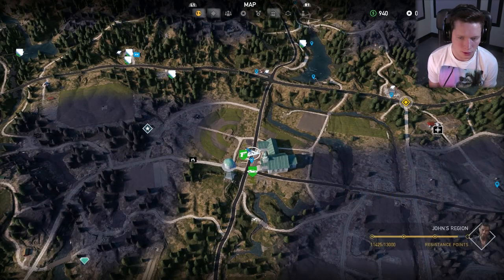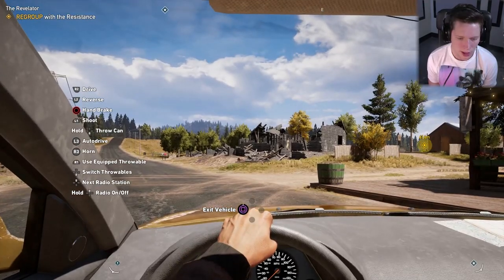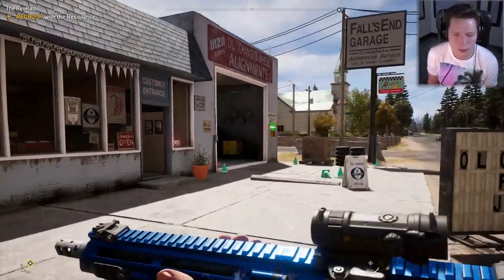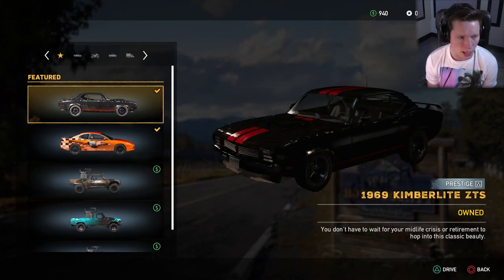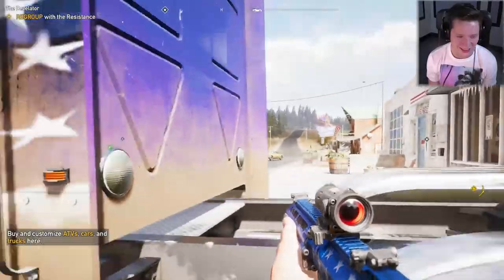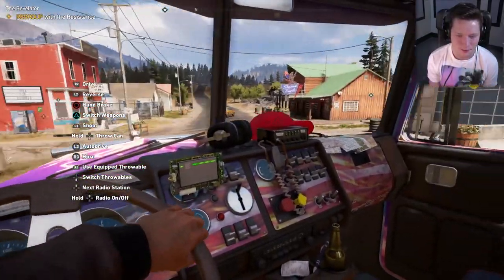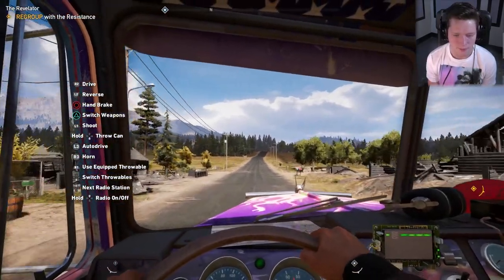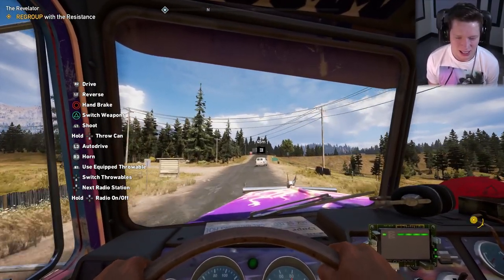Do we have a fast travel spot? Oh, we do — fast travel's currently unavailable though. I almost say we show up with our brand new big rig — only makes sense, right? We just unlocked it. Alright, we're gonna come in with our Widowmaker. There it is right there — holy cow, that is so sick, dude! I love it. Oh, I just realized we have stars on the sun visors too.